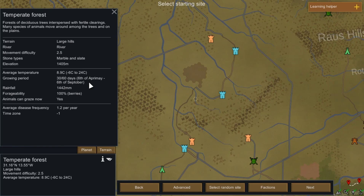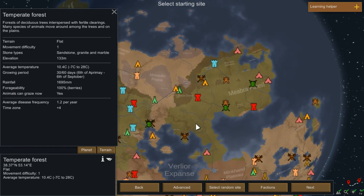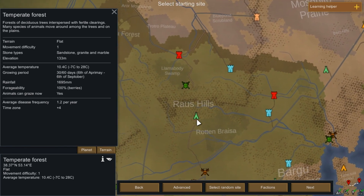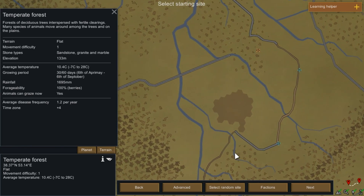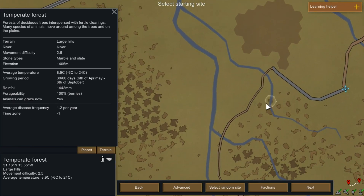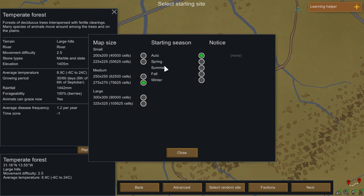We can farm half the year, between May and September. I pressed the wrong thing and lost my place — unfortunate. I think we were here. We could go large hills or mountainous — we're going to go large hills. I'm not going to do a mountain base start, though you can. It will put us in this middle period between spring and fall. This seems to be a good place.